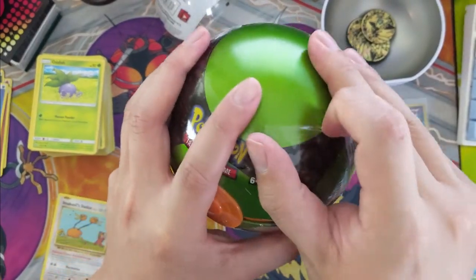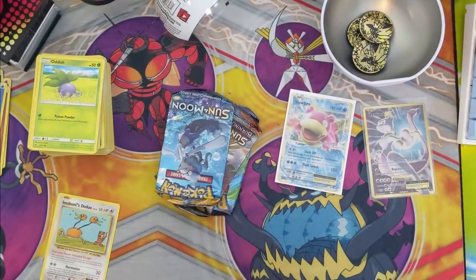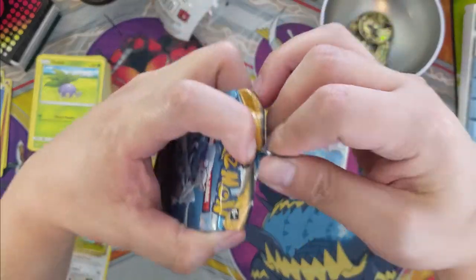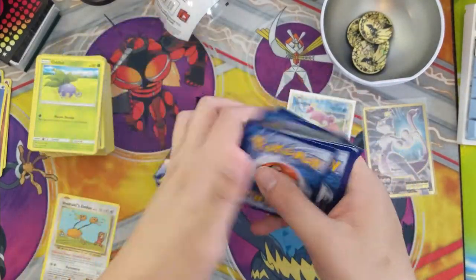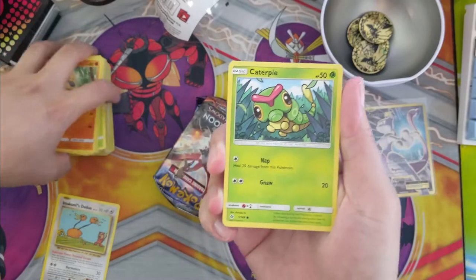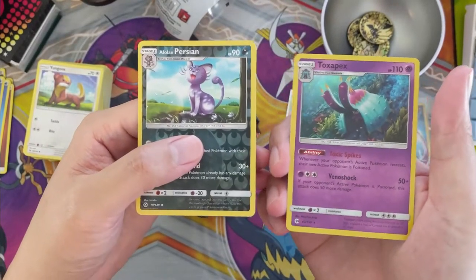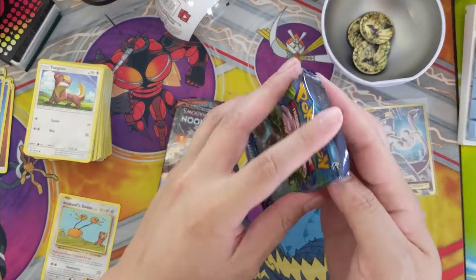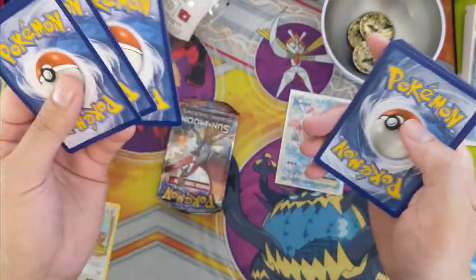We'll do the good old OG pokeball for last. Big surprise — we got a Zora coin, a little bit of variety. Let's go Primarina — show me something good. Ultra ball would be pretty good. Steenee, Bigmalasada, Caterpie. I want to give a huge shout-out to everyone that supports me on the various platforms. The easiest way is just to be subscribed to the channel, and I really appreciate that. Thank you to everyone following and subbed on Twitch, and everyone that's part of our Patreon program.